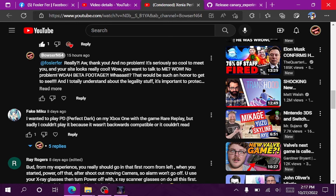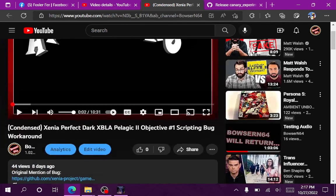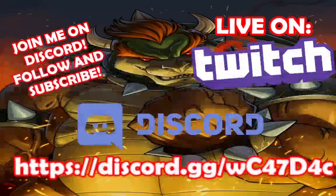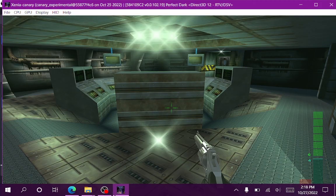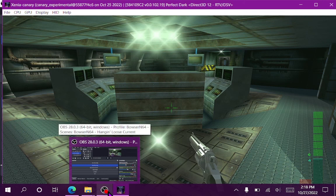I am super excited. I can now play Perfect Dark on my Steam Deck with no bugs. You can follow me on Twitch and join my Discord server to chat in real time. Just download the October 25th build of Xenia Canary and enjoy some Perfect Dark on your Steam Deck — because it's a real thing. I will see you in the next one. Thanks for watching.